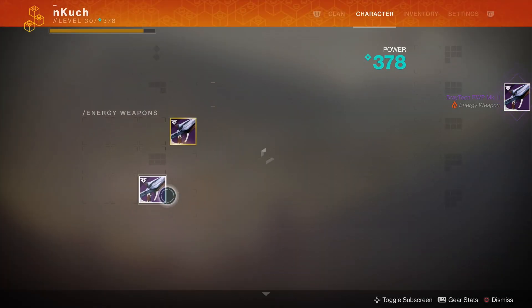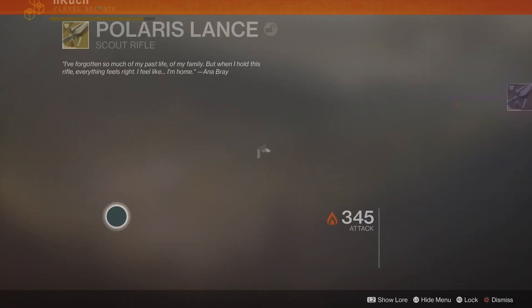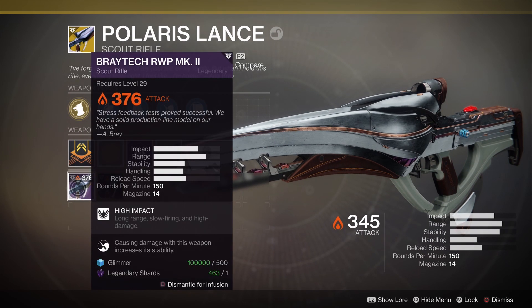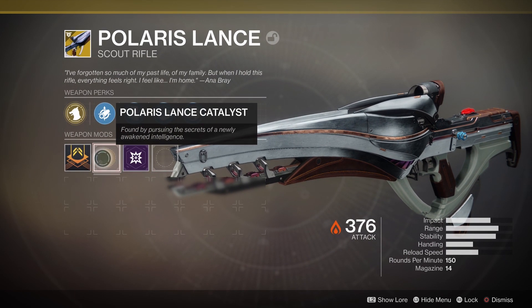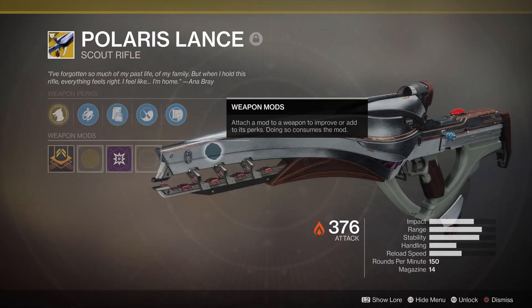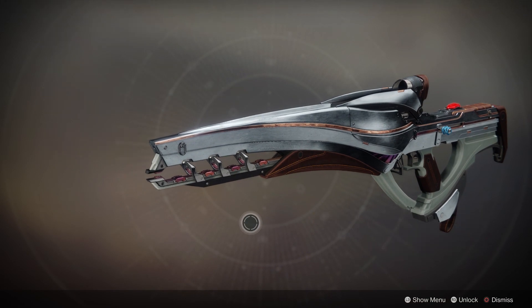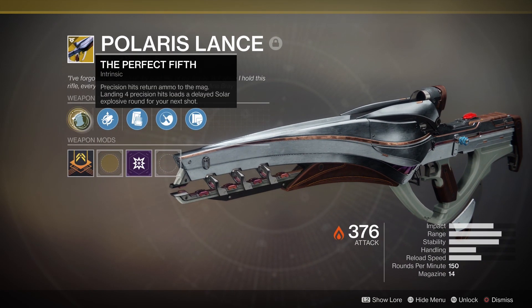Today is actually the very first day this weapon is attainable — specifically the exotic version. Over the past two weeks we had the legendary version, and on week three of Ana Bray's questline we had the legendary masterwork version. Today is the weekly reset, which means it's week four of the quest and the day we finally get the exotic version. Let's take a quick look at the perks.